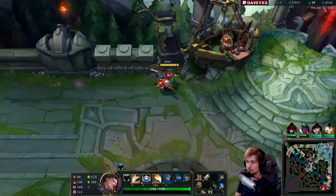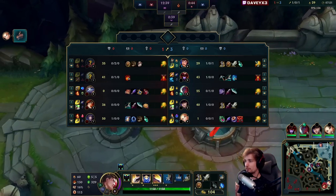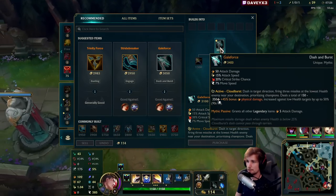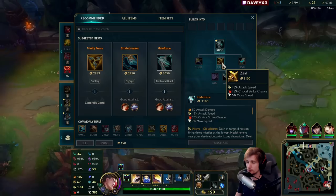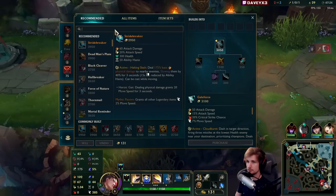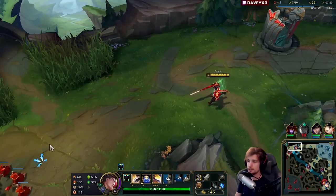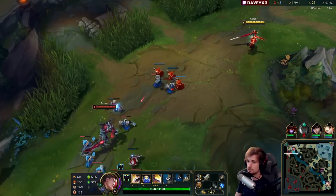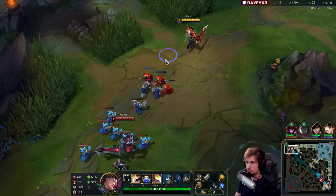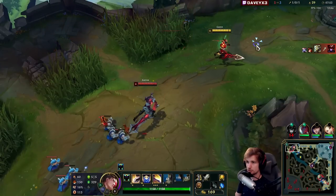I'll take the long sword instead of the attack speed because I want some raw damage. Now things will get interesting because we're specifically going to build the Galeforce — specifically the zeal, or the BF would be even better. After the Galeforce, we'll likely build into Phantom Dancer because it provides raw damage, attack speed, crit chance, and movement speed. The Galeforce and Phantom Dancer combination is really nice.